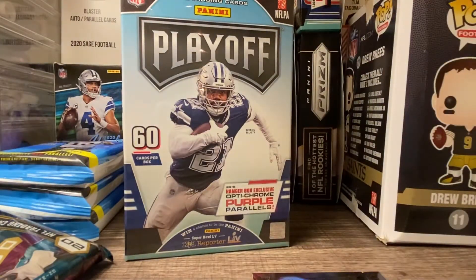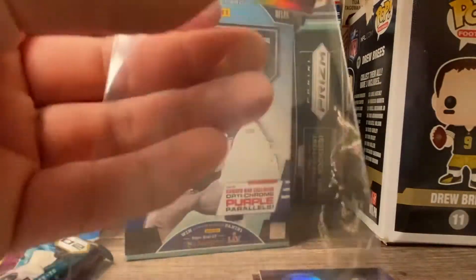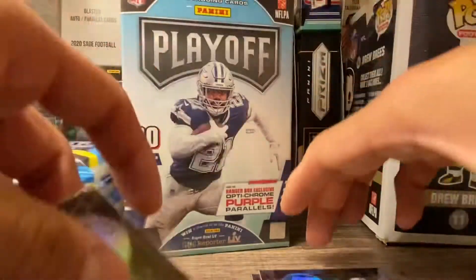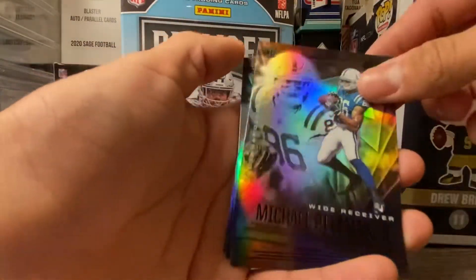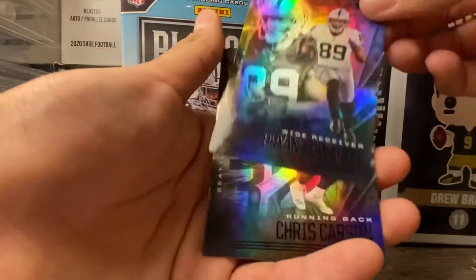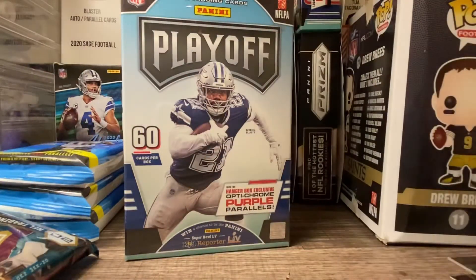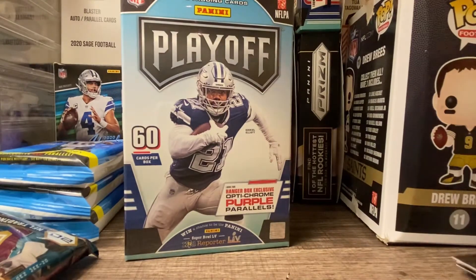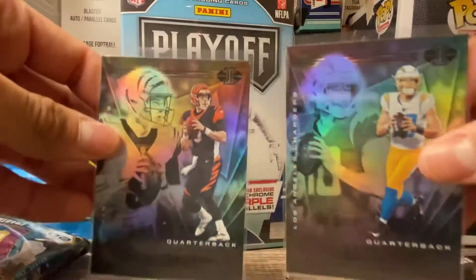Another Justin Herbert, man — we always be clutch with the Justin Herberts. It's crazy, I have a whole page dedicated to him. This was a nice hit sitting in this little package, it was meant to be I'm guessing. Michael Pittman, Tyreek Hill, Bryan Edwards, Chris Carson, Josh Allen, and a Cam Newton — you can't tell me these don't go hard.